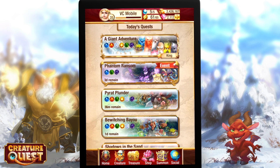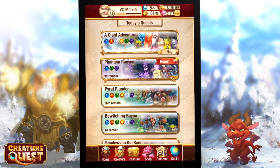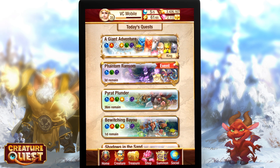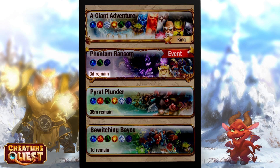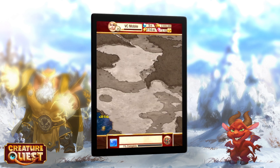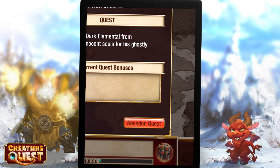There are many quests that rotate either daily, every few days, weekly, or monthly. Check each day to see which quests are available — you can see how long each quest is available right on the screen. Don't worry though, you won't lose your place in a quest once you've started it, as long as you don't abandon the quest.